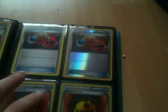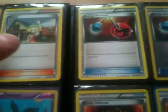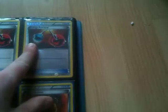Weird print Skyla for two pounds. Floatstone from pre-release, two pounds or 1 pound 50. That one is not for sale. Two pounds, a pound each, 50p, 50p, 50p, pound, pound.